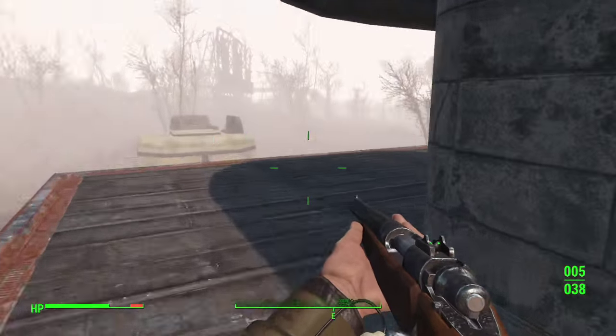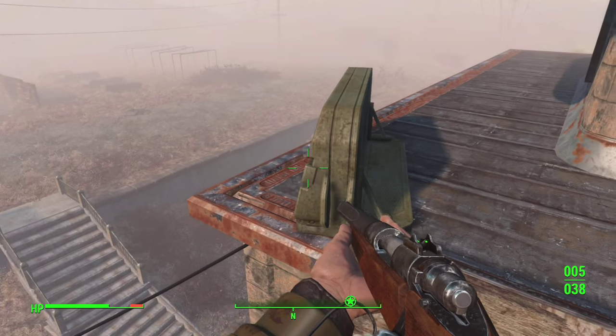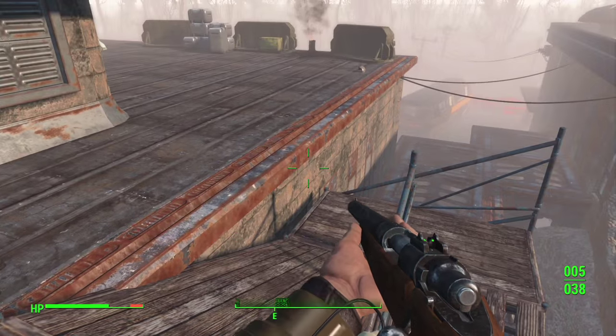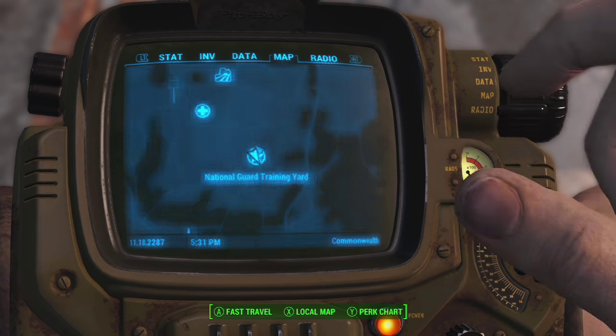I thought I was supposed to be on the roof because that's where I saw the waypoint, but it turns out there is nothing there. You have to actually go in the front of the building, which is on the other end — the east side.